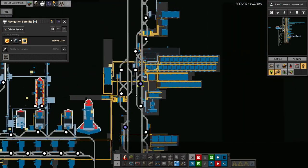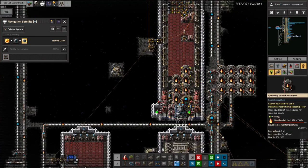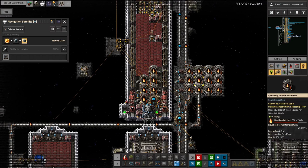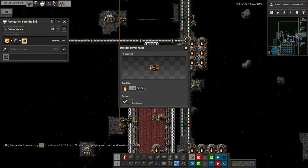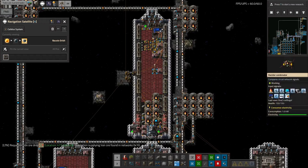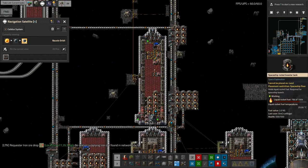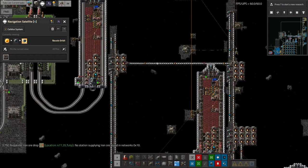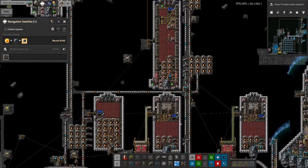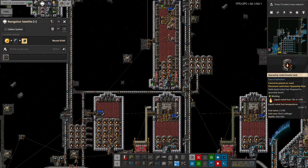I've made a bit of a change up here at the refuelling area — where the core mining and ore transport spaceships refuel. I've put in some extra tanks so there's a bit more fuel available in storage to dump into the ship, so hopefully they won't linger quite as long. I've also run this pipe around here and across here to bring more fuel in, so instead of one pipe there are now three pipes all pumping into the same tank, which should mean the tanks fill up more quickly and we can refuel ships more effectively.